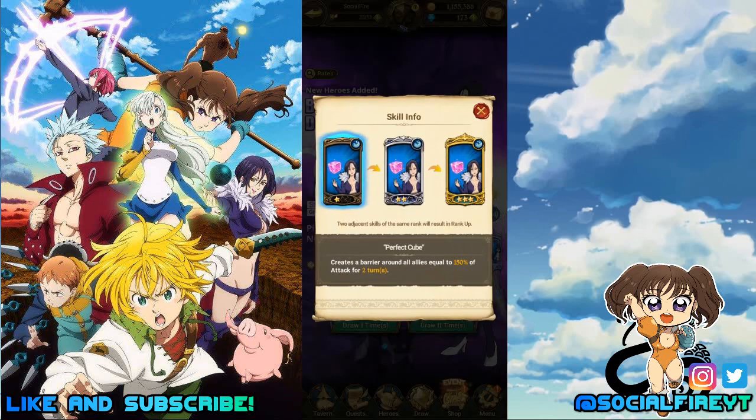Her Perfect Cube is very useful for PVP and tougher events. It creates a barrier around all allies — the base is equal to 150% of attack for two turns. The second rank creates a barrier equal to 225% of attack for up to two turns, and the three-star creates a barrier equal to 375% of attack for two turns.